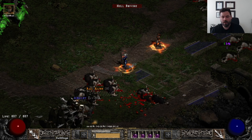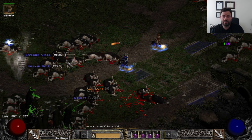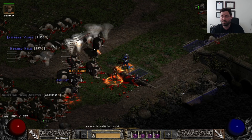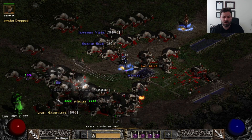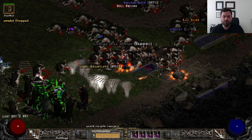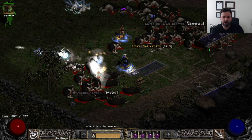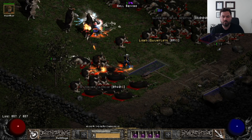We've got a Ral rune. As you farm a full cow map, you'll find that a lot of runes drop. I tried to count how many runes dropped last time I did one of these cow maps — it wasn't mega dense or anything, and there were like 20 plus runes that dropped. So there's a lot of opportunity to get that high rune. Bring keys and open chests.